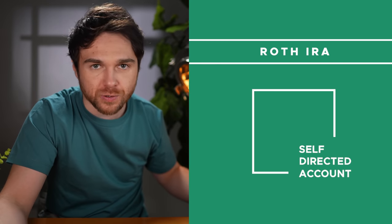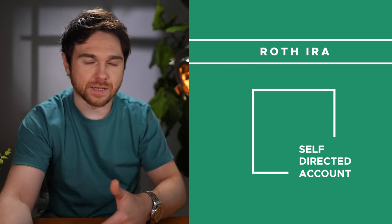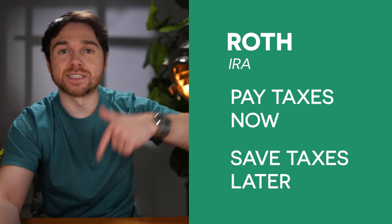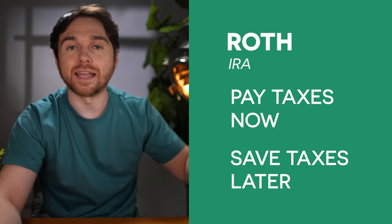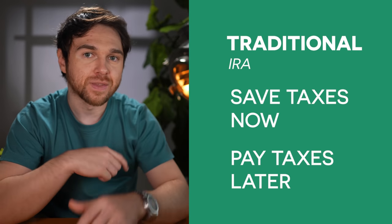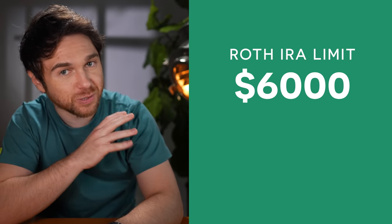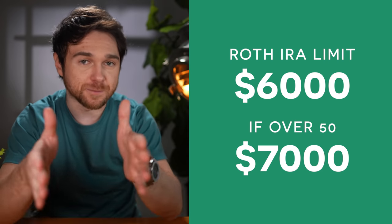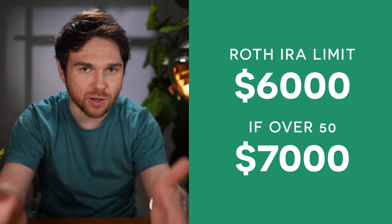A Roth IRA is similar to the 401k with a few differences. A Roth IRA is something that you are in direct control over — not your company — so you have all the choices of whatever you want to put in terms of investments there. The difference is that a Roth IRA you cannot use to deduct off of your annual income. Instead, you pay taxes now, but you'll save on taxes later when you're ready to retire. A traditional IRA is exactly the reverse — you'll pay taxes later, but you'll save on taxes now. A Roth IRA has a limit of $6,000 per year, or $7,000 per year if you're over the age of 50. So this step, you need to focus on maxing out that $6,000 to the full extent.